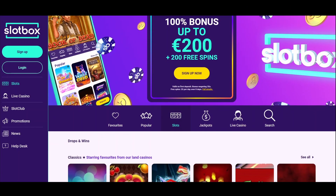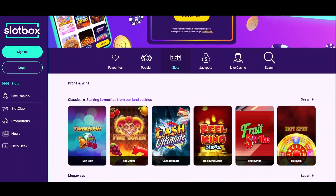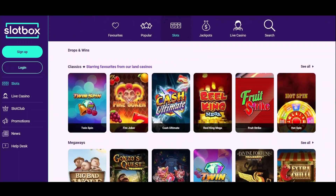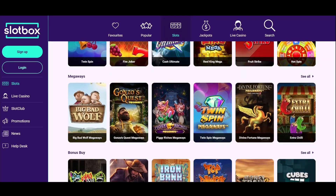When it comes to Slotbox's game selection, you can count on a significant number of slots and live games. Book of Dead, Wolf Gold, Fire Joker, and Sweet Bonanza are some of the most popular titles at the moment.